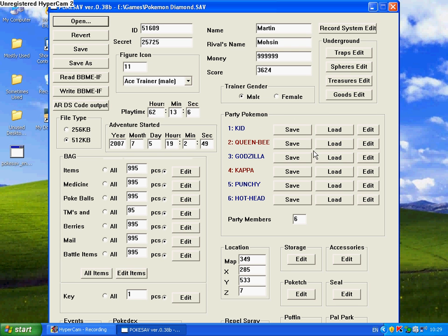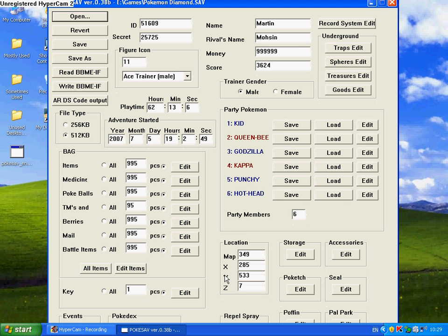It shows you that I've done my game in 19 hours, 2 minutes and 49 seconds. The bag has got everything in it. Key items — you can have all of it, you can click All for all that. There's a score field — something about the trainer card — but you can edit that to anything you want. But this isn't the main thing; the main thing is that this just preloads everything. I'm not going to play around down there.